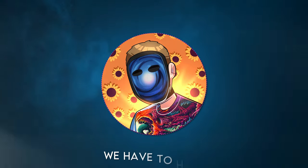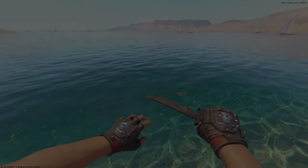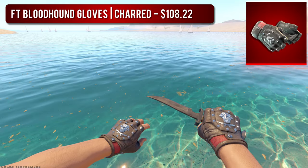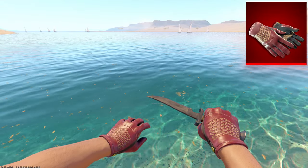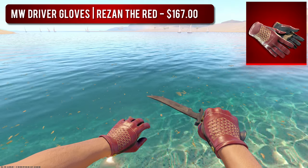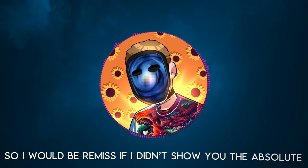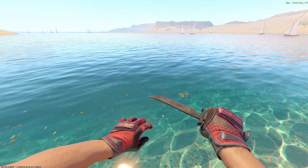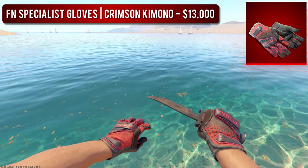Now that we have the agents covered, we have to have some gloves to match. The first and cheapest option would be a pair of Field Tested Bloodhound Gloves Charred — these gloves look absolutely amazing and feature red mesh accents which will complement any red skin. Next up and only a bit more expensive would be the Minimal Wear Driver Gloves Resin the Red, which feature a brighter and much more prominent red color. The final option that would cost you an absolute fortune would be a pair of Factory New Specialist Gloves Crimson Kimonos — the best of the best when it comes to red gloves in the game.